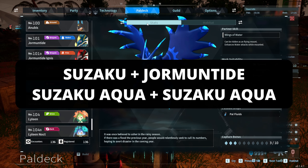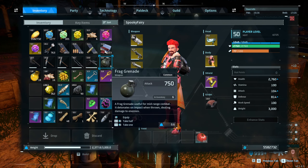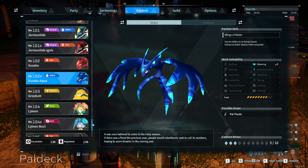The only way to get Suzaku Aqua is either breeding Suzaku Aqua with Suzaku Aqua — but you need one to start — or to breed Suzaku and Jormuntide. So you want to check if you have one of them or both.